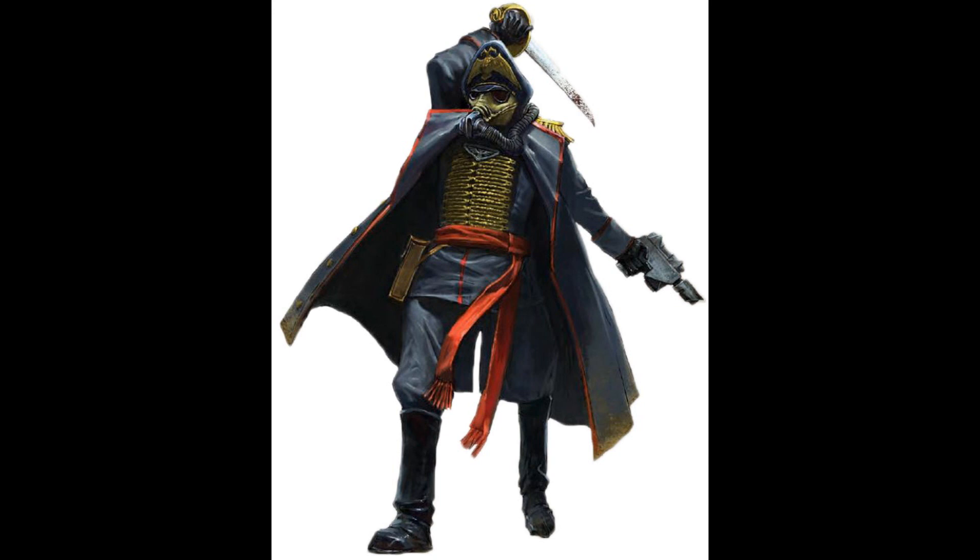Plasma pistols, due to their rarity, are usually reserved for high-ranking officers and Commissars, though many tend to stick with their bolt pistols due to the plasma weapon's tendency to overheat and melt your arm off in the middle of battle. Power weapons are easier to requisition and are often requested to replace the standard issue chainsword. Commissars have been seen carrying anything from the classic power sword to the rarer power axe. Some Commissars have been known to use power fists, though those are the rarest weapons used by the Commissariat.